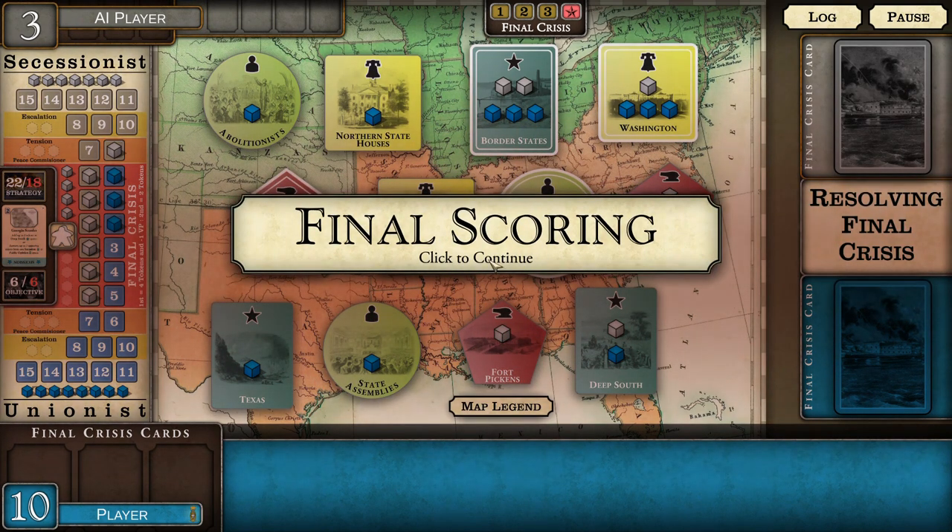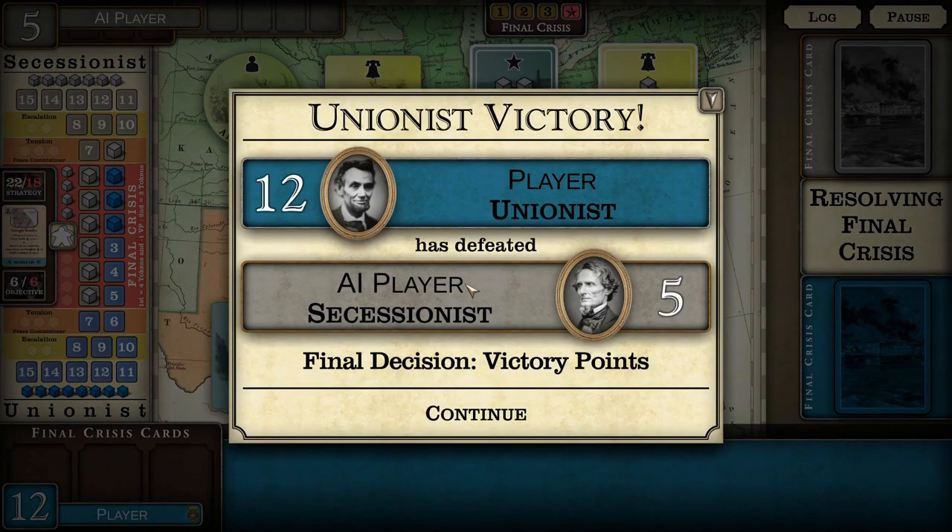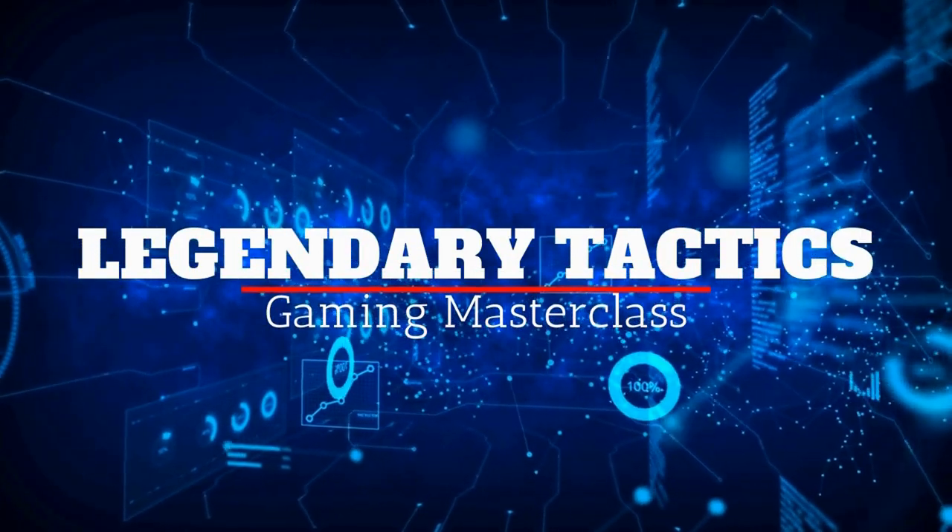Final scoring — I've got a fair lead here, ten to three. I got my political space, he's got his armaments, I got public opinion still, and he gets the point for Fort Sumter. But it's a pretty resounding Unionist victory. There's some neat strategy in this game. I think if the AI can be beaten this early, I'm not sure it's going to give much of a challenge — I'll have to check the settings to see if there's a way to boost it and make it harder. But the game itself is a nice, quick-playing, fun little game. I'm going to challenge one of the other players on Legendary Tactics and see if we can have a game soon. Thank you so much for watching — please like, please subscribe. This is NATO Potato with Legendary Tactics. Thanks so much for watching, take care, we'll see you next time.